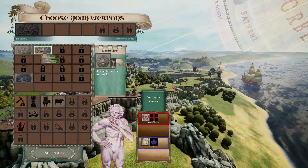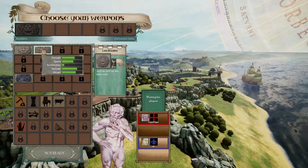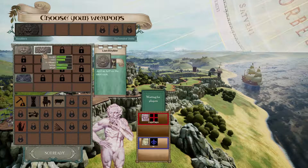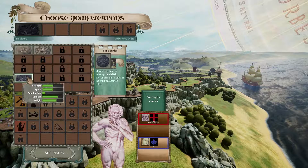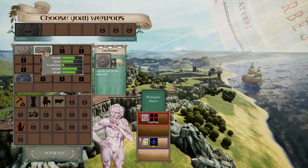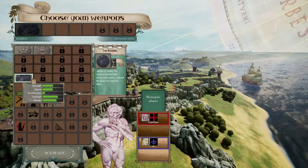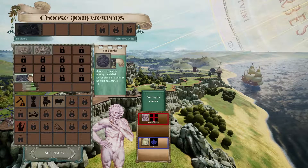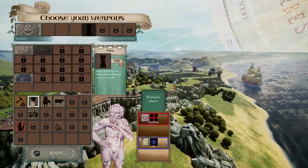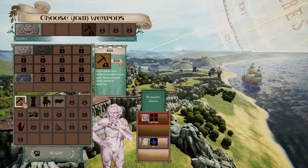Let's see — strength, speed, acceleration is really bad. Strength and speed are less, damage is about the same, and weight is about the same. It's made quicker but it's slower and its strength is less. I think we're just gonna stick with our original ball.